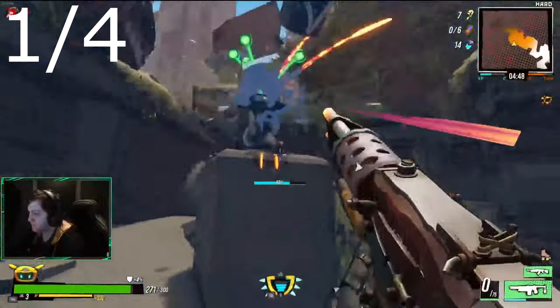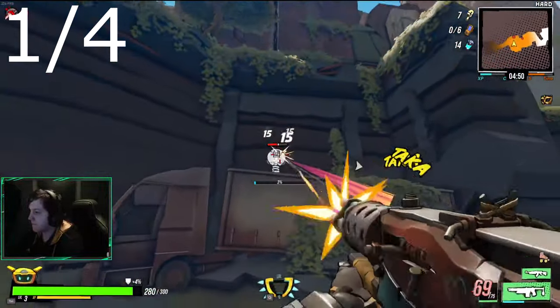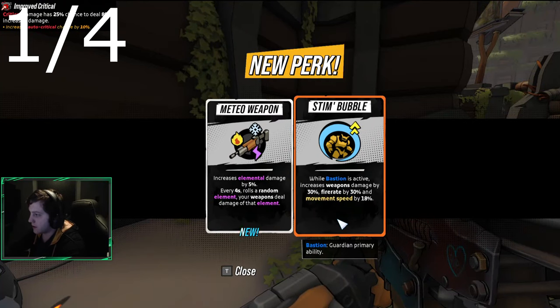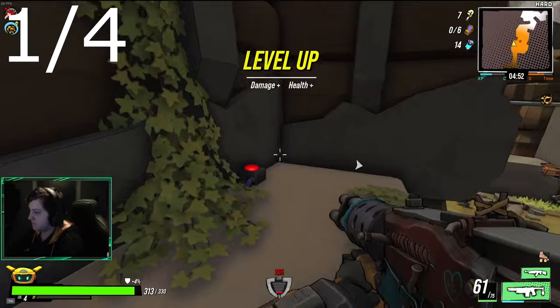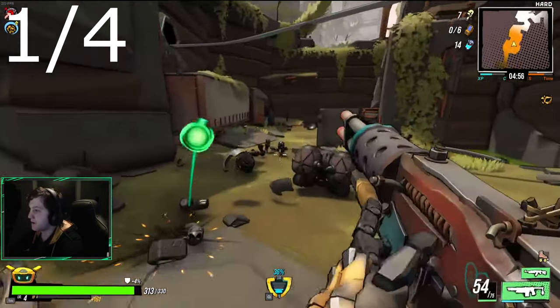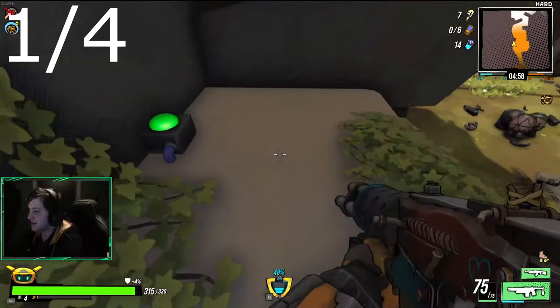With the official launch of RoboQuest, many features were added to the game. One of these features are power crystals. These are objects that are hidden around the game and can make your fight with the final boss, and just clearing out the final area in general, much easier. They will also give you other passive benefits.